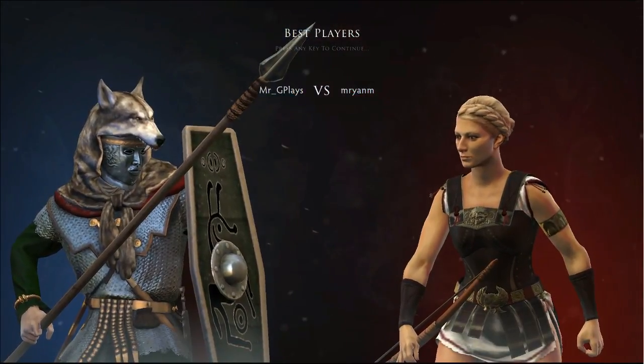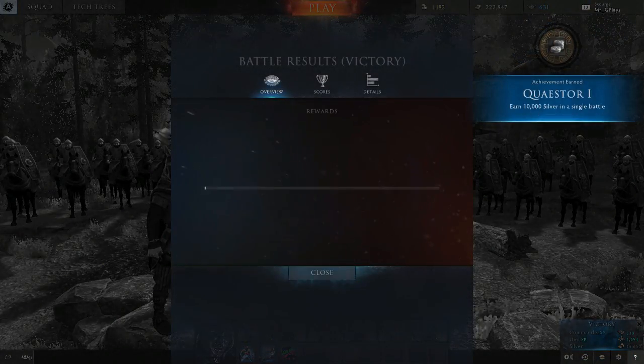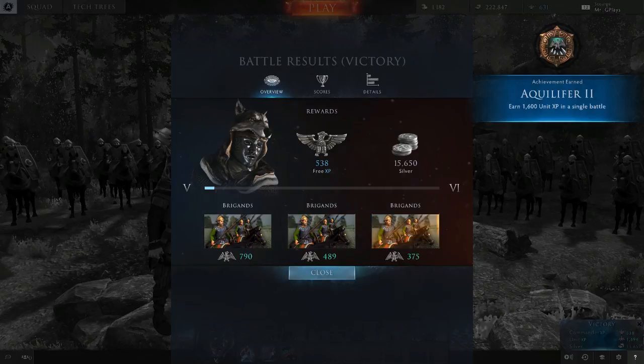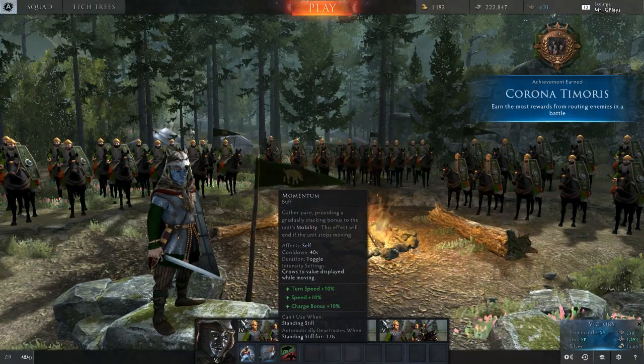That's how we do it folks, that is how we do it. Alright guys, that's our first win of the day — we will take it. Okay, so you want to use your skills: you're going to use Momentum anytime you're moving around or scouting on the map.